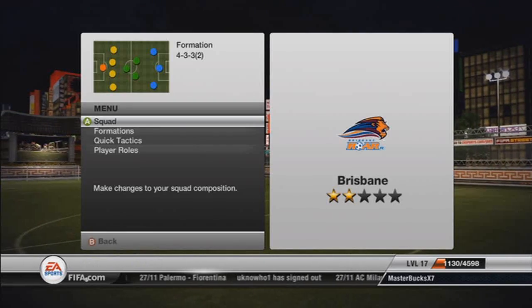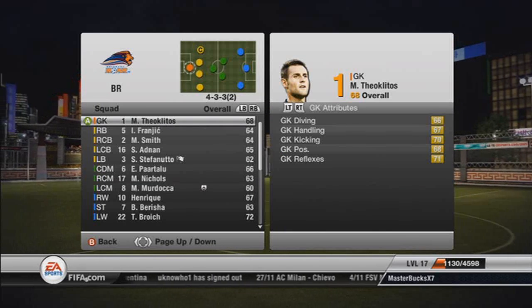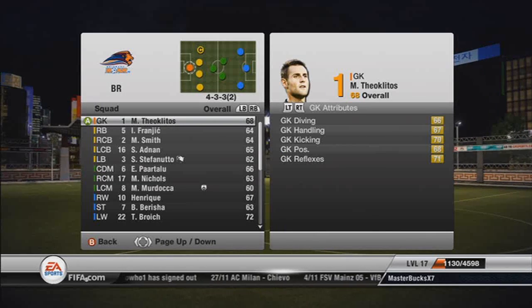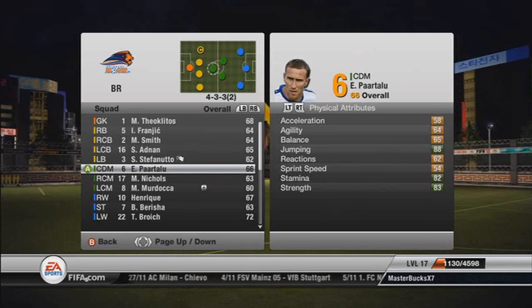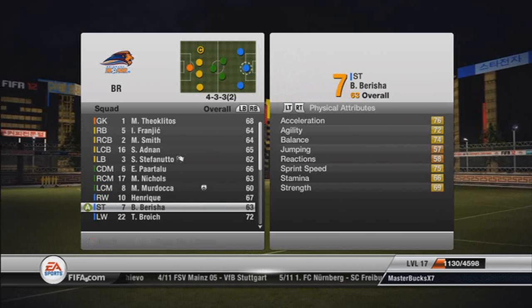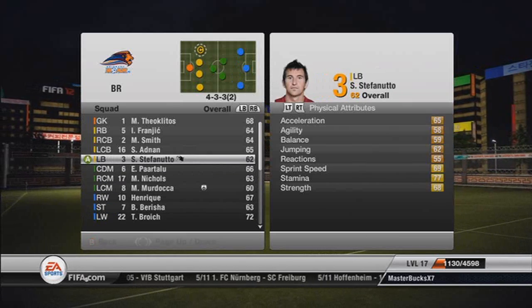Either way guys, Brisbane Roar — let's have a look at what we got. The first thing I've noticed is congratulations, this is the first team I've used which does not have a default 4-4-2 formation. They're rocking a 4-3-3 — they've got a little bit of the Barcelona thing happening, so good on them.